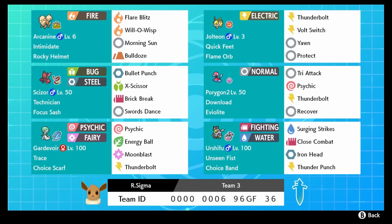Jolteon is the main counter for Gyarados and hopefully we run into one. And you know what pairs perfectly with a level three Jolteon? A level six Arcanine. This is your standard defensive Arcanine with Intimidate, Rocky Helmet, Flare Blitz, Will-O-Wisp, Morning Sun, and Bulldoze.